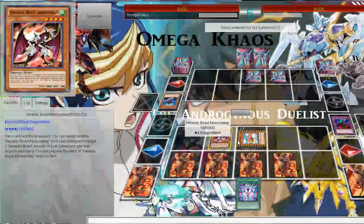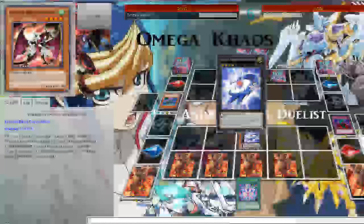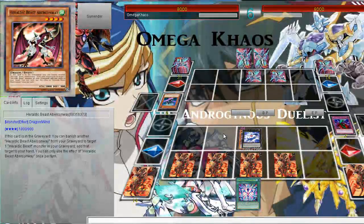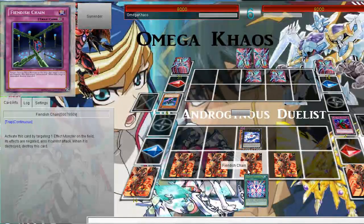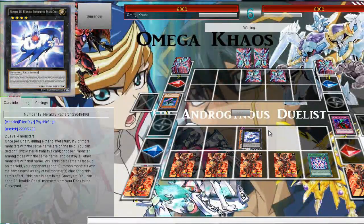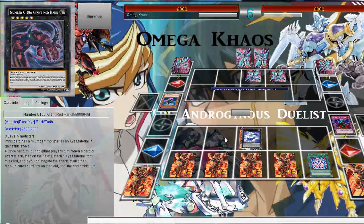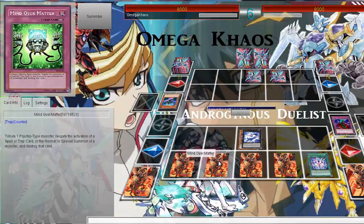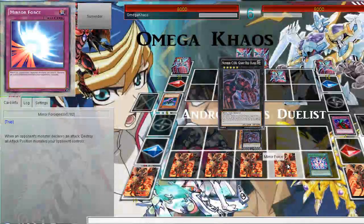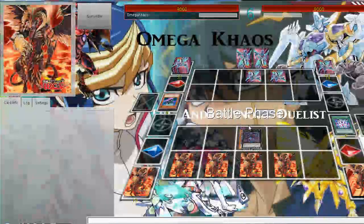Exciton Shogun Number 18 — the key card of this deck. I'm actually trying to trigger Barian's Force, using Exciton Shogun and Chaos Number 106. It's pretty good. And then I'm going to attack.